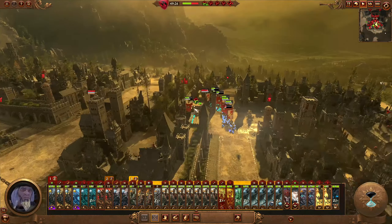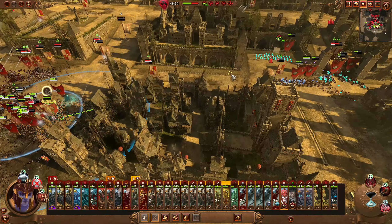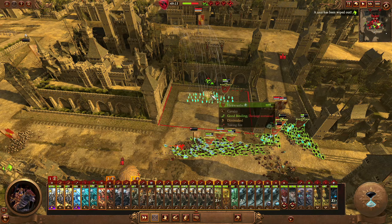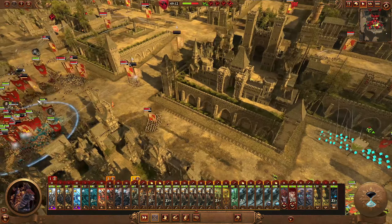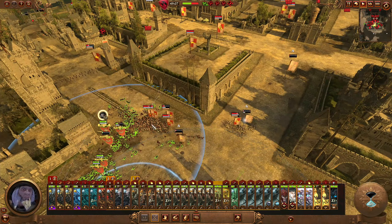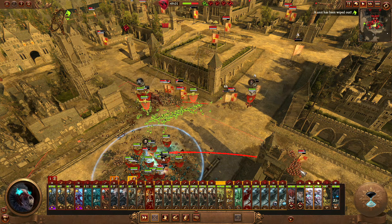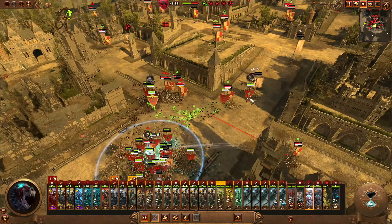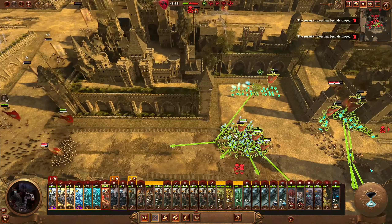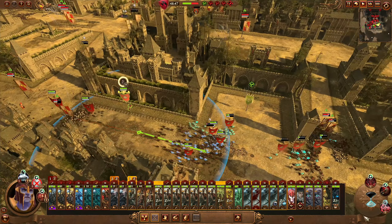That really stung — the Outriders with Grenade Launchers are just doing a lot of damage. We're going to have to pull these out soon but we'll capture this first. Now what we're going to do is just focus on keeping my cav mobile as much as I can.